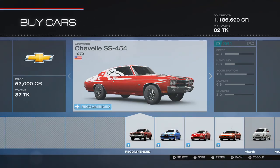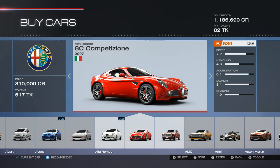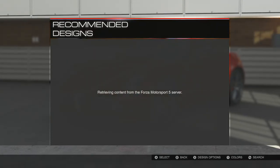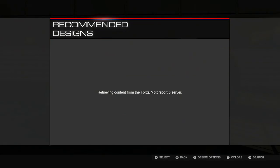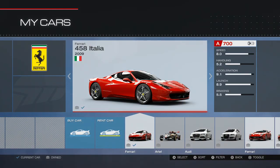Now you can literally choose any car that you wish to drive. If you pick it, press A until you get to the paint menu. So just for an example, I'll choose this Alfa Romeo. I'll get to the recommended paint designs, then tap B back to the free play menu, and you'll have this car in the rental slot and you'll be able to drive it, as you'll see on my screen in one second.